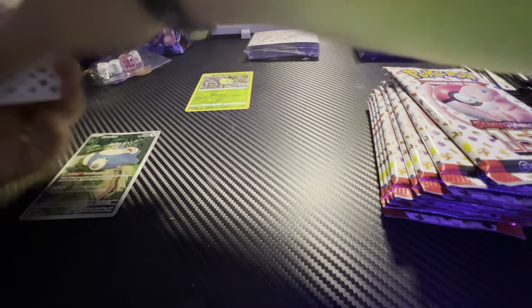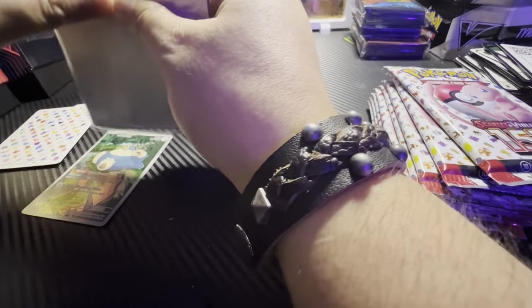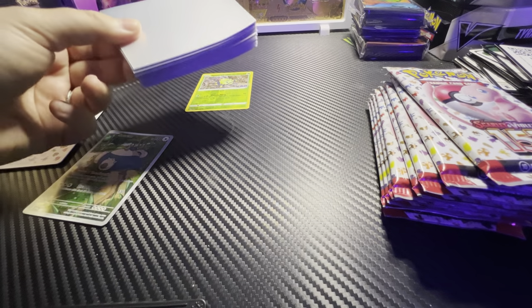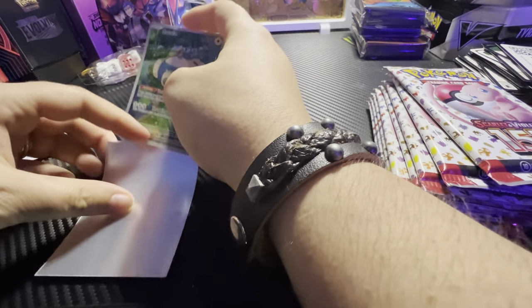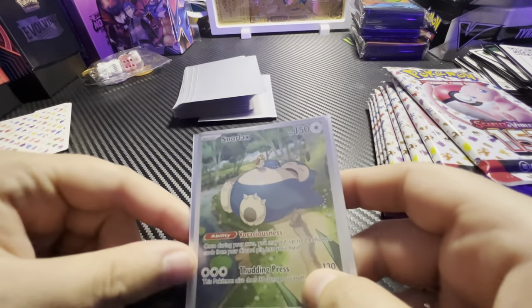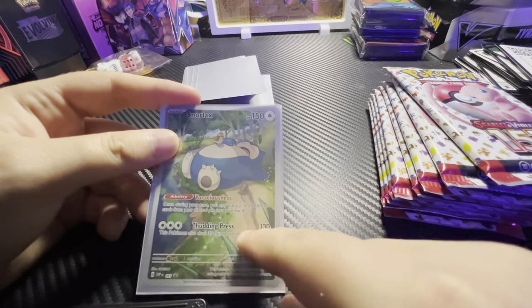We're actually gonna bust into these new sleeves right now. Usually I just use some of the older sets, but I like this all being in the same sleeve and same set. It looks like there's three Pokémon on it — there's Pidgey, Snorlax, and Diglett. Pretty cool. Just like in the game, he's sleeping over the path and you gotta try and wake him up.